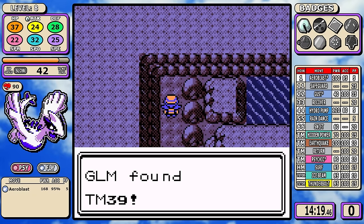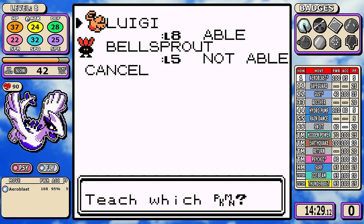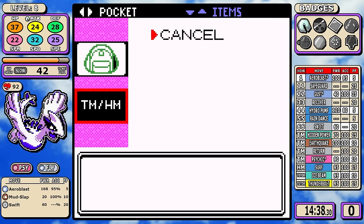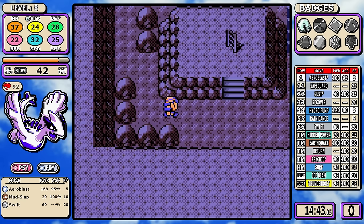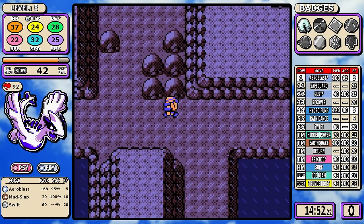In Union Cave we're going to pick up Swift, which will smooth over our small PP problems. Along with Mud-Slap from Falkner, it gives us more variety and bridges that gap to keep the run going fast. I keep things short, keep things simple, do the Slowpoke Well, and after the bare minimum we can hop into Bugsy.